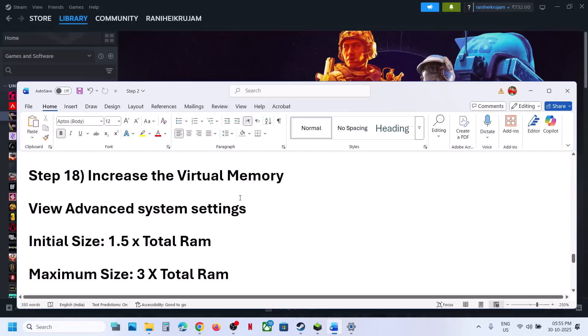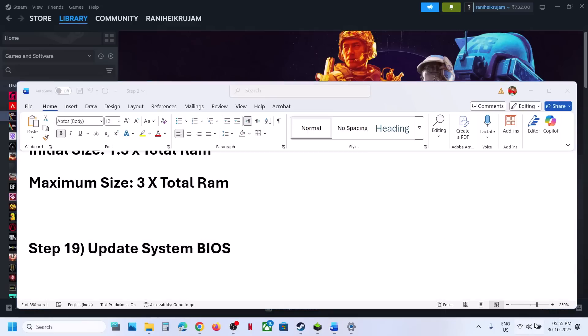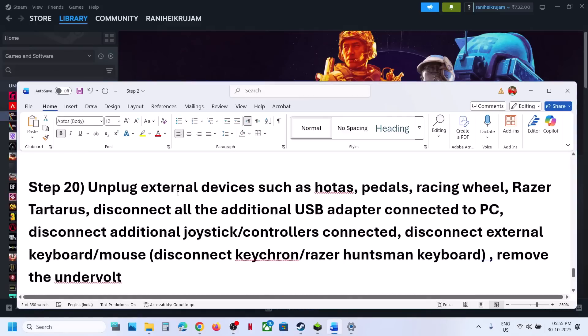Still not working? The next step is to update the BIOS. Go to your system manufacturer's website, select your model number, and update the BIOS. In the case of a laptop, make sure the battery is more than 10% charged and the AC adapter is connected when you update the BIOS.